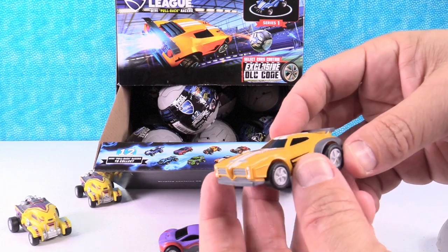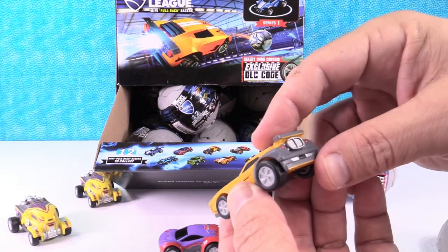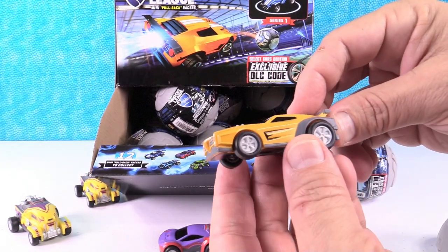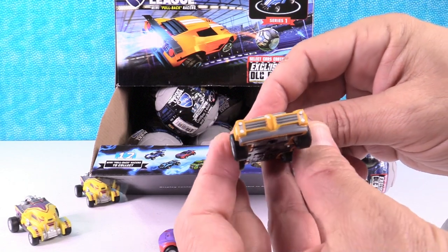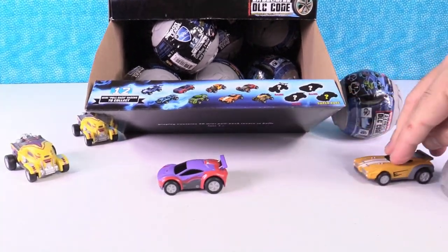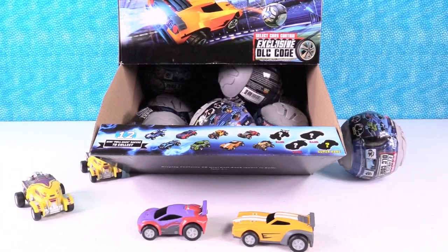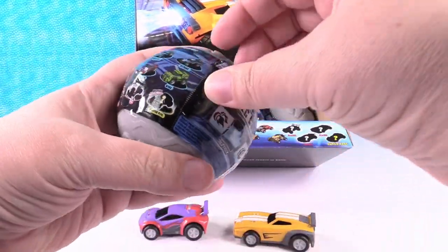Who is this? That is... Dominus. That looks cool — it looks like a cross between a Chevy Camaro and a Dodge Challenger. It's got like the front of a Challenger and the profile of a Camaro. He pushed his friend — or enemy, maybe a frenemy — along the way.